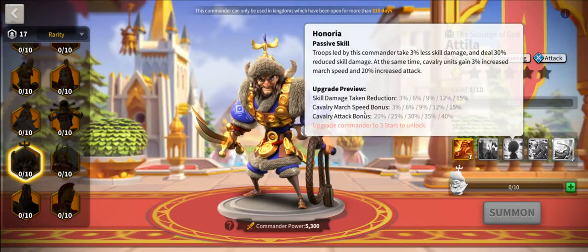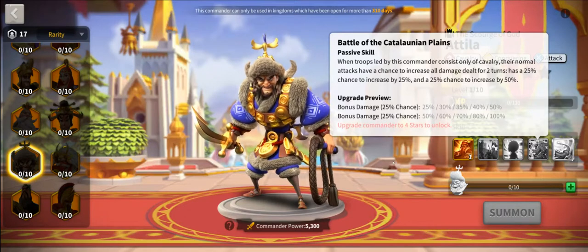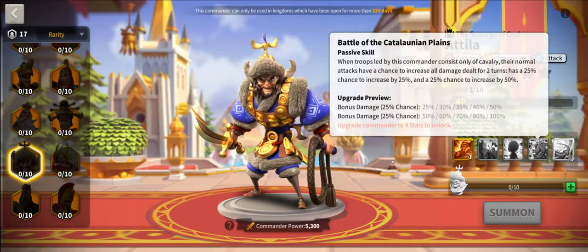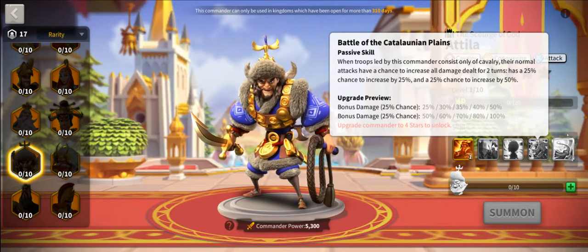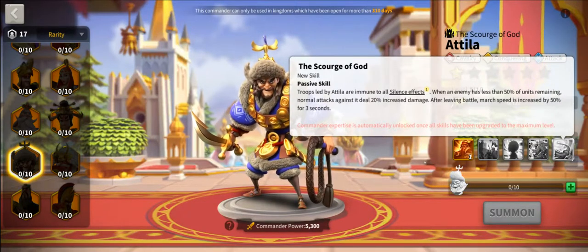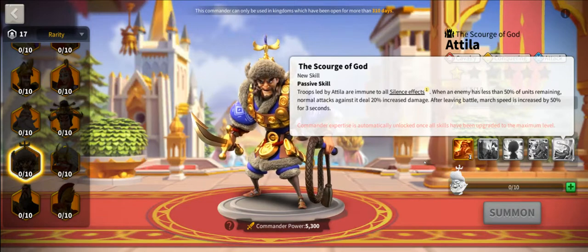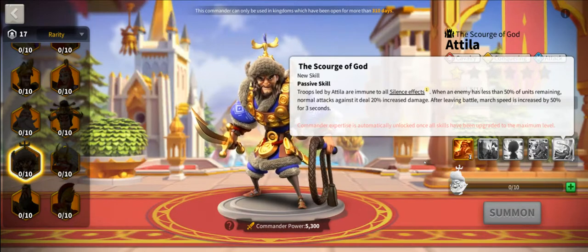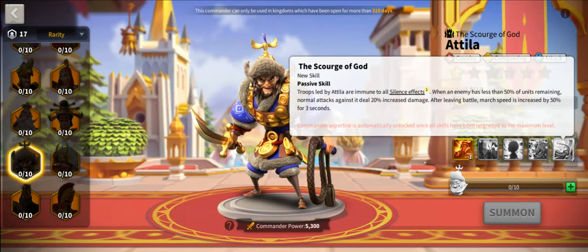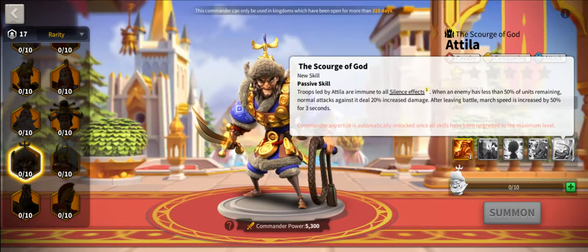His third skill has skill damage taken reduction, fitting into that anti-skill damage theme we've seen across cavalry commanders, plus more attack and movement speed for mobility. His fourth skill boosts his own damage — boost your own damage, debuff the target, and unlock that potential. His expertise has a silence effect, plus 20% increased damage when targets are low on health. When you leave combat you get a big movement speed bonus — once again into that mobility. You can get in and out of combat very, very easily with these cavalry commanders.